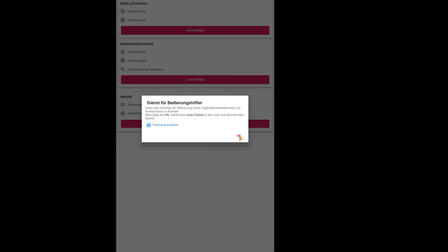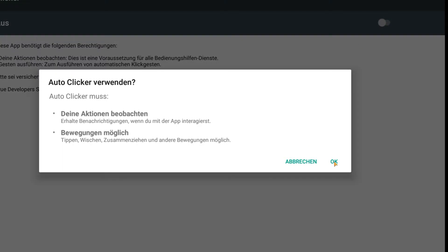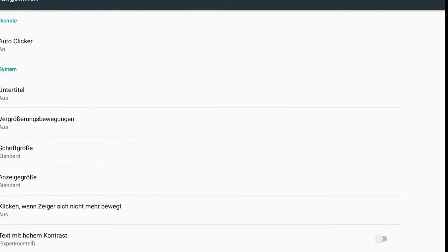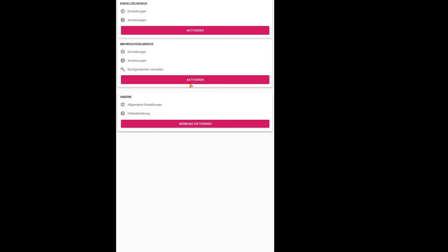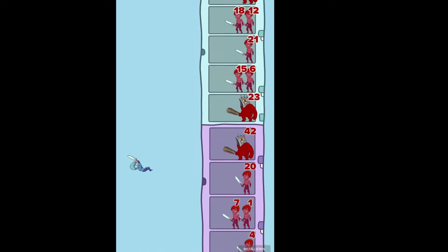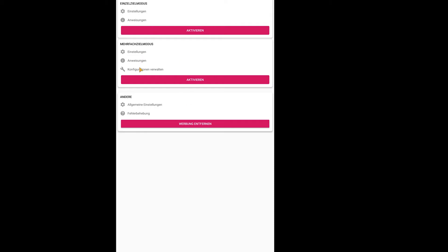It says you have to give rights from your system to this app. Click okay on everything - it's all on. Restart it and now it works. It's now in German. I cannot change the language or I'm too dumb for it. So please use the second option and activate it.